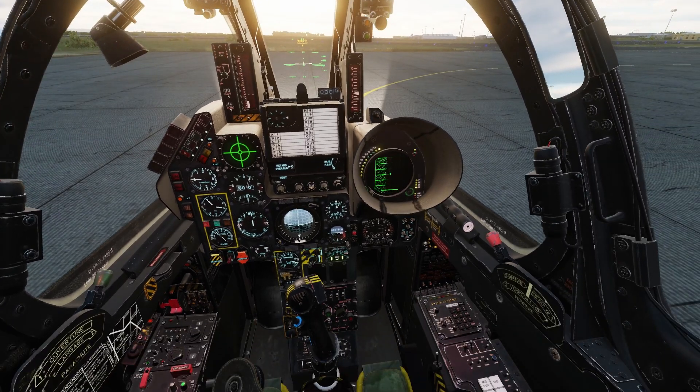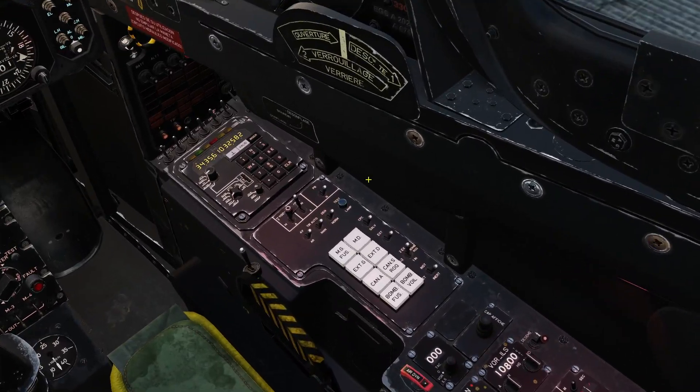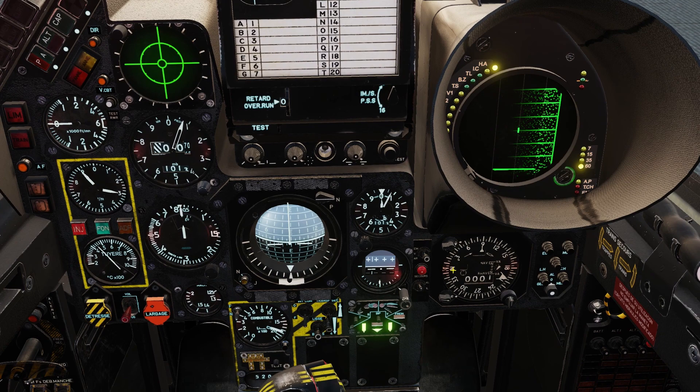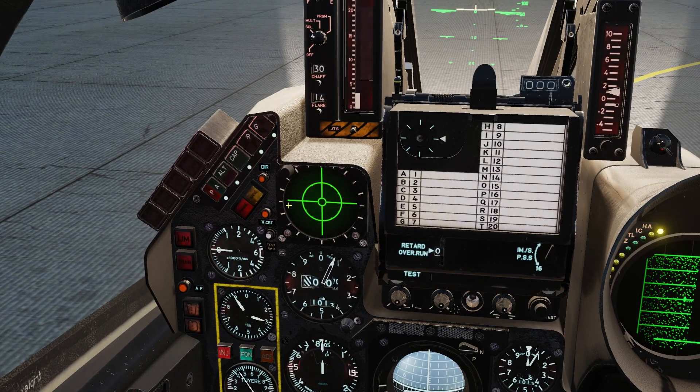The cockpit layout has changed, as we can see. The weapons buttons have moved down closer to the back of the right panel, and there's an added INS panel up here, as well as this navigation system. The flaps and gear indicator have moved down here to make space for the RWR up here, and for better situational awareness.